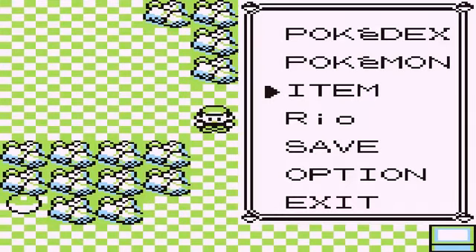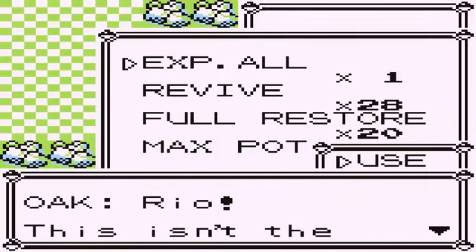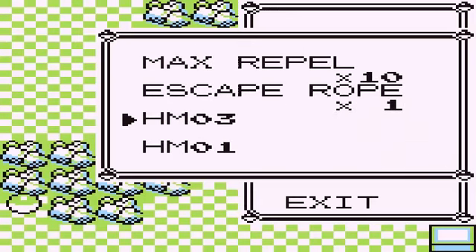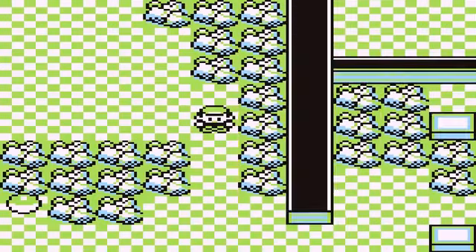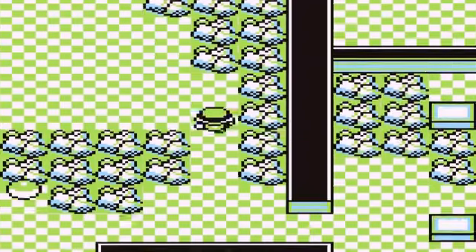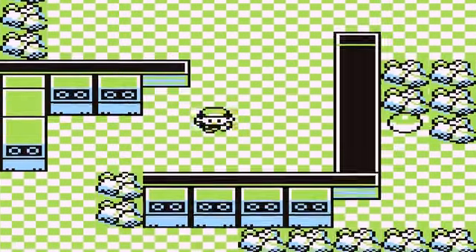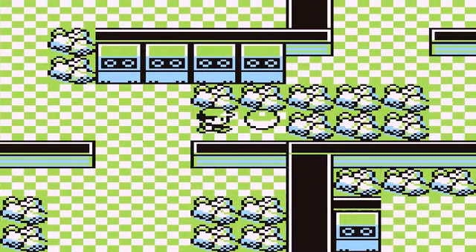Alright, Plan B. I'll use an item — Repels. Let's see. I passed the first item, so backtrack and get the first item. I missed it completely.